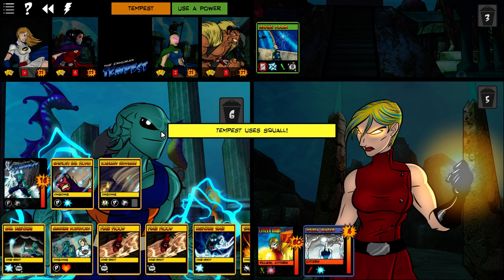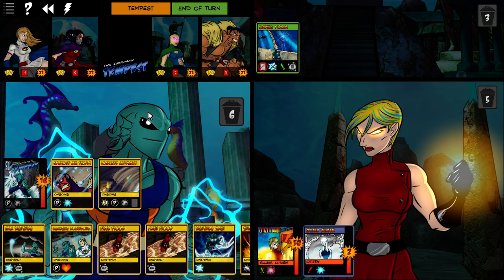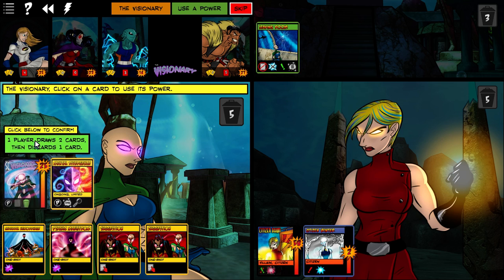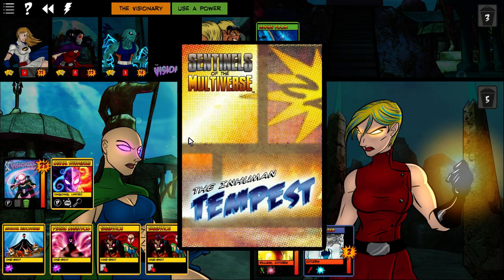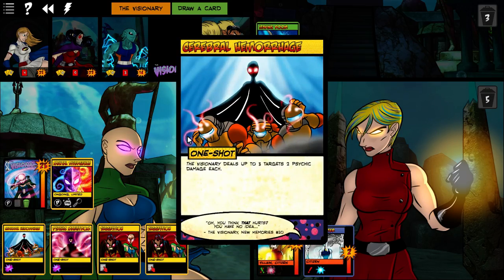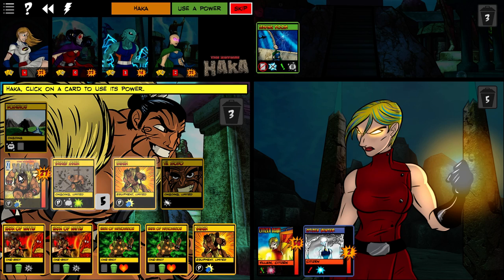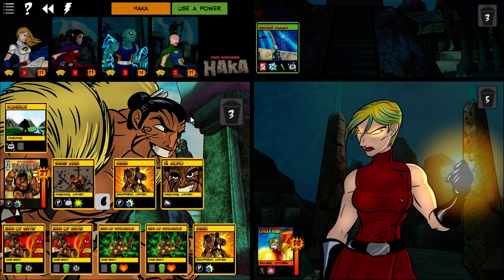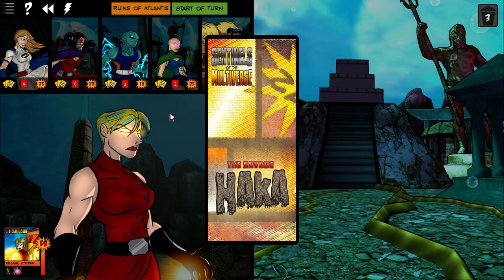I need to use Squall. The reason why, by the way, I want all the citizens to go under Haka is so that she can't flip later on. Get some card draw — who's got the least? Four, six, three, four. We'll use it on Tempest since he's got the least amount of cards. He can discard Shielding Winds. He can't play, so he will just Crush on Citizen Winter. Citizen Winter goes under. The Ruins of Atlantis — destroyed at the beginning of the turn. Nice.